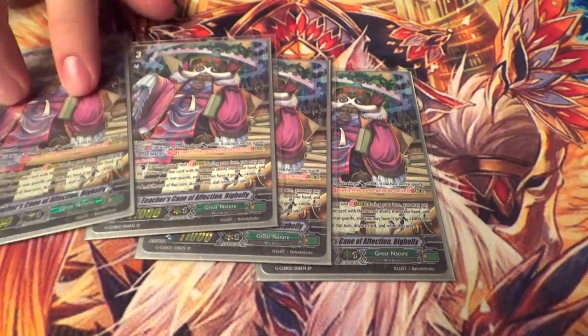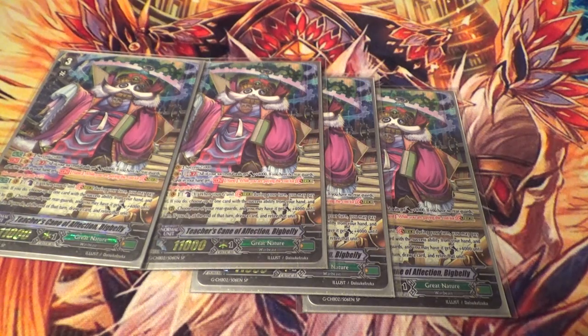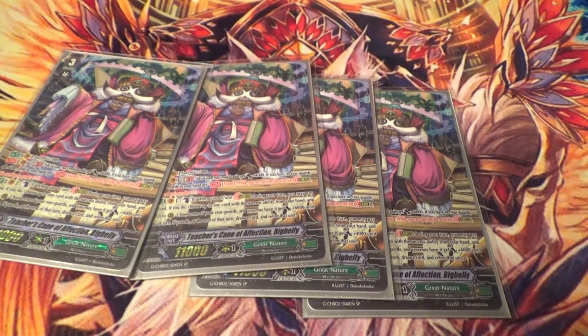Four copies of Teacher's Chain of Affection, Big Belly. Yes, I did SP out the whole deck — it's a waste of money, I know. His Stride skill is: when you stride on top of him, you can Counter Blast one, choose up to one card with a Success ability from your hand, call it to Rear, then choose a Rear Guard, give it 4K, and at the end of the turn draw and retire. You don't have to call something with Success; you can do one, then the other. It's a flexible skill.